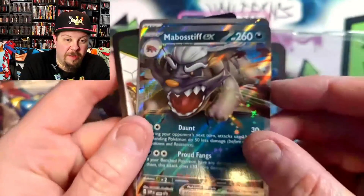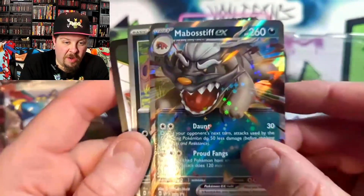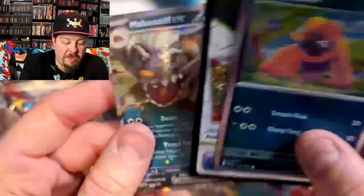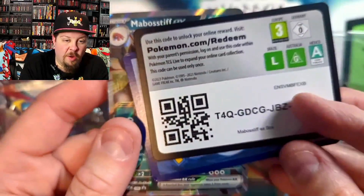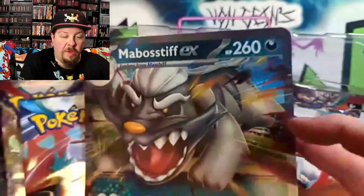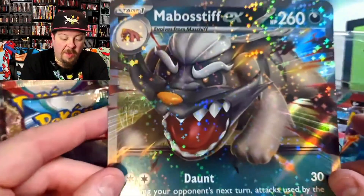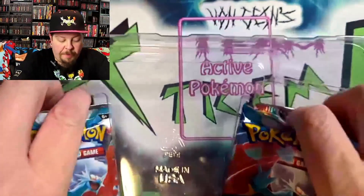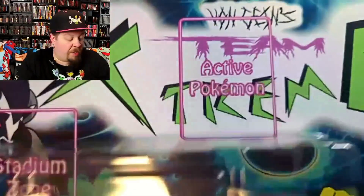So there is the Bobostiff EX Card, the Massiff, and as always, the Co-Card for you guys. And we also got the Jumbo. I guess they're actually doing raids with the Jumbo Cards now — something new, I guess.